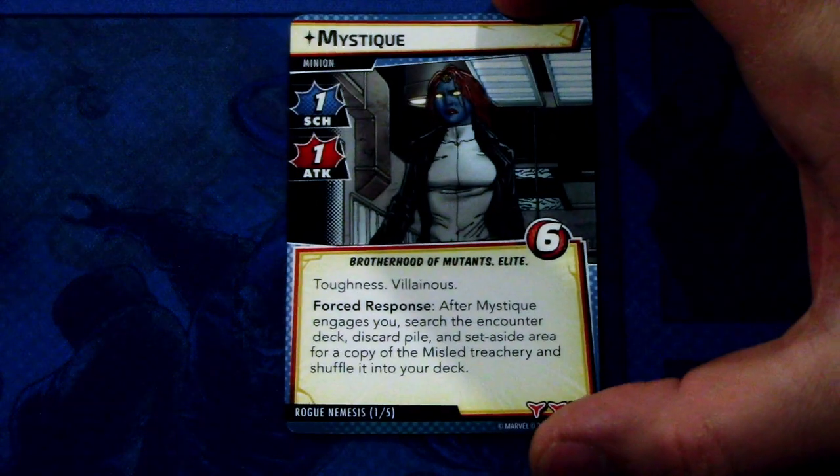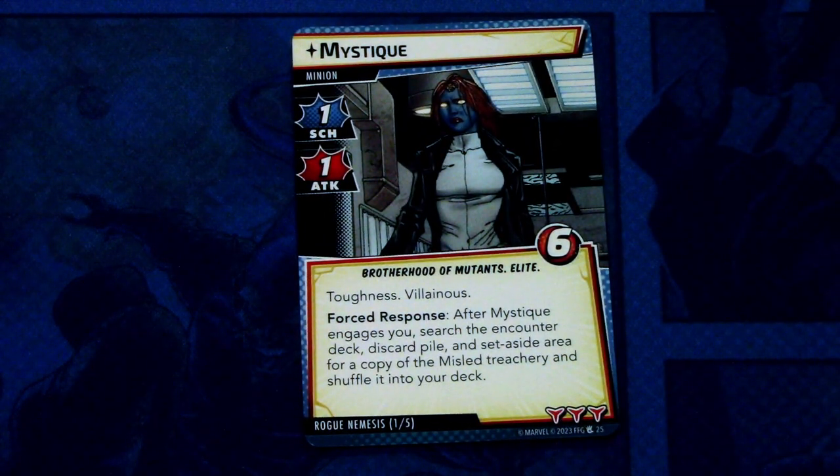Then we have the Rogue nemesis set, which is Mystique. Mystique is a minion with one scheme and one attack, the Brotherhood of Mutants and Elite traits, six hit points, Toughness, and Villainous — so a tough cookie to defeat. Forced response: after Mystique engages you, search the encounter deck, discard pile, and set aside area for a copy of Misled treachery and shuffle it into your deck. Mystique has three boost icons. Not hitting a lot, but really tough to get rid of. And with Villainous, she'll scheme or attack a lot more.